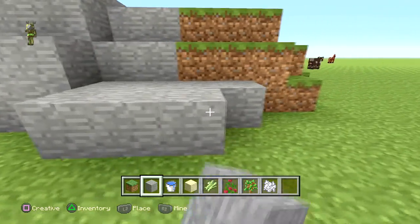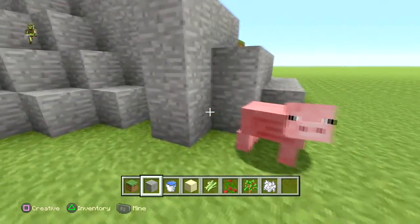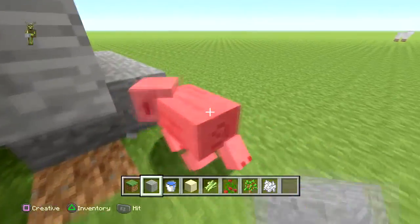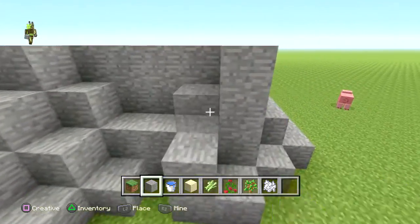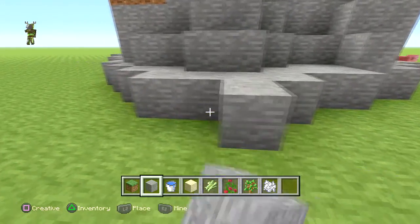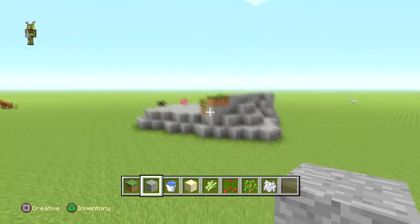We're just using some simple stuff here. We want to kind of build this round because it's got a bare bit. Now we're just building it up — this is just to give you guys some tips on how you can transform your terraforming. Now we've got something that's looking a bit like this, shaping a bit better.